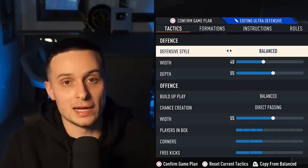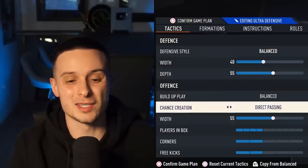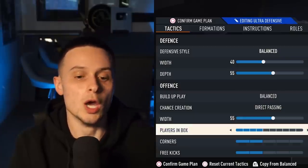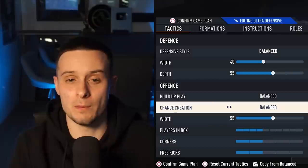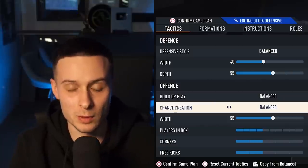This is why we use this formation to hold out a lead and to counter the 3-4-2-1. We have balanced, 40 width, 55 depth, balanced direct passing, 55 width, and four-two-two players. If you want this to see out a lead, you can go balanced-balanced as well — that might work better because your players won't run away from you as much and it'll be easier to keep possession.